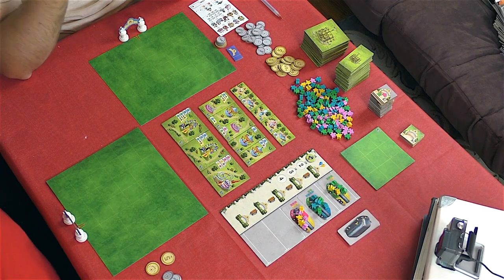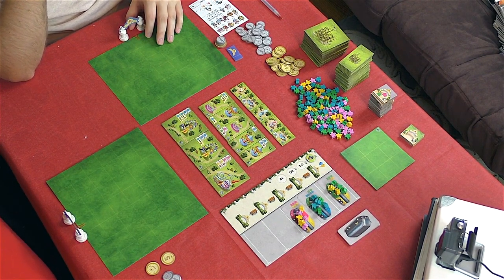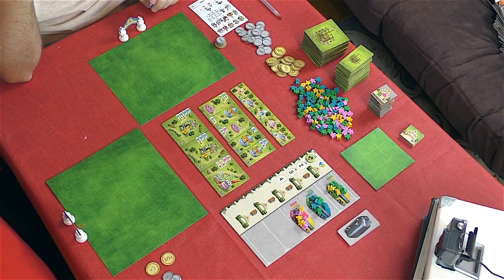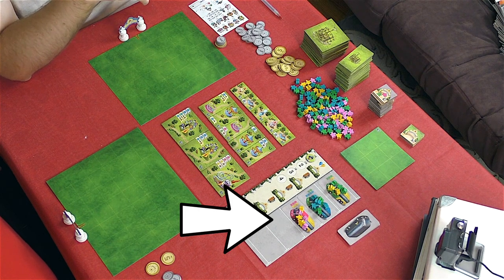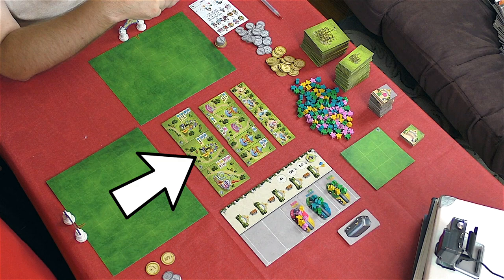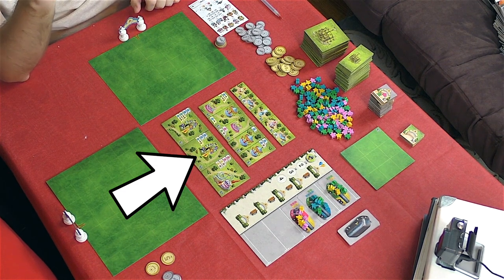To set up, every player receives a plot board where their parks will be assembled, a park entrance, and a scoreboard. In the center of the play area goes the parking lot, onto which anywhere from 3-5 Meeple-filled buses are placed. Next to that should be the attraction and service tiles, separated by size into three face-down stacks, with a number of tiles from each stack then being drawn and arranged in face-up rows. All of the pieces, like money and the extra meeples, are kept to the side within reach.